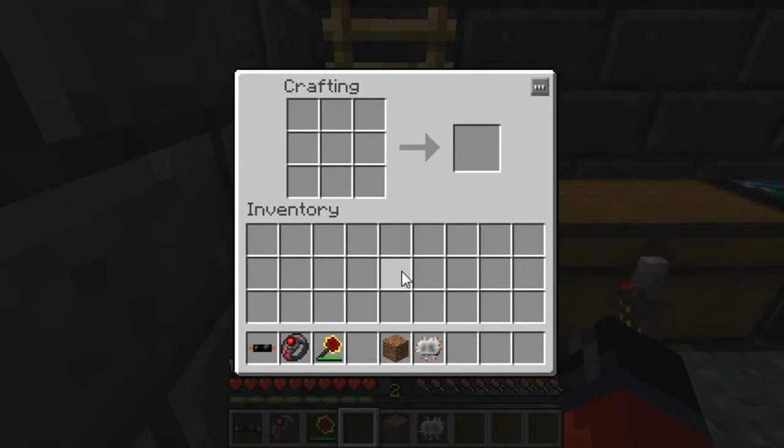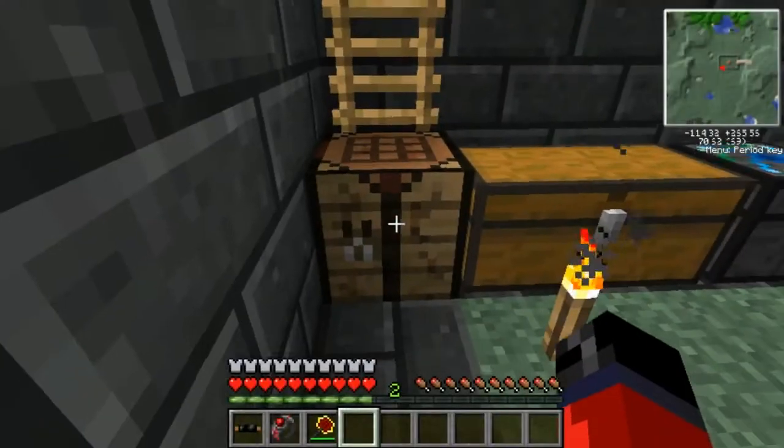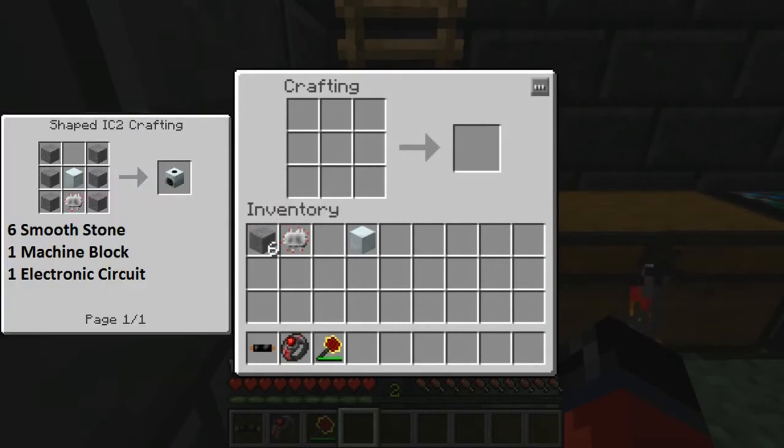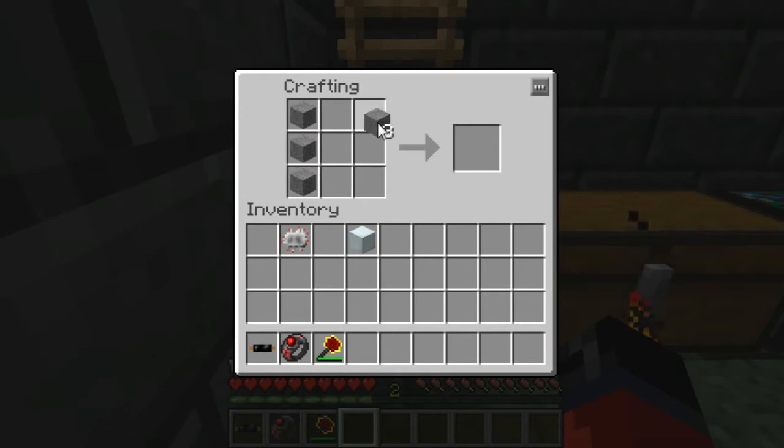Then you use the compressor to craft a recycler. Once I have the parts I'll be back. Alright, so I'm back now with the parts you're gonna need to craft the compressor. Some of you may want to pause the video at this point, taking note of the items you're gonna need over here in the left hand corner. Once you have them, we'll simply place them in the crafting grid like so, and as you can see that gives us the compressor.